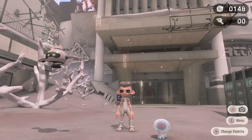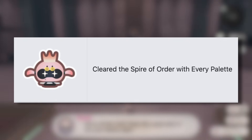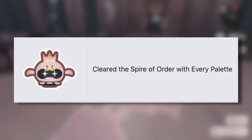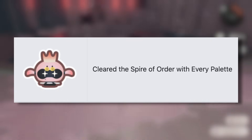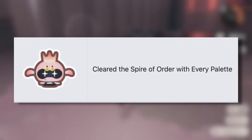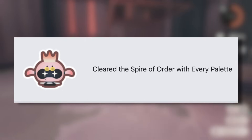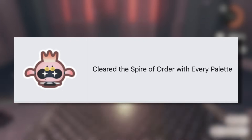Here's where the badges start to get a little bit more difficult to obtain. Next we have the Pearlbot badge, which you get for clearing the Spire of Order with every palette. This one is definitely going to require a lot more effort than others. You will have to put in more effort than just making it through the tower once, but it's definitely worth it because Pearlbot is honestly the MVP of Side Order — everyone loves her.